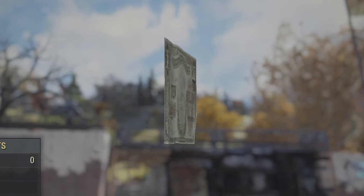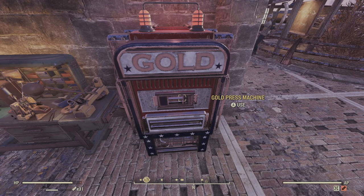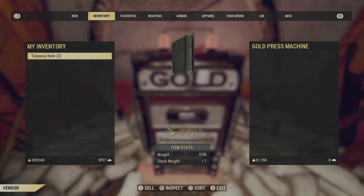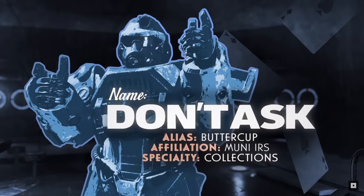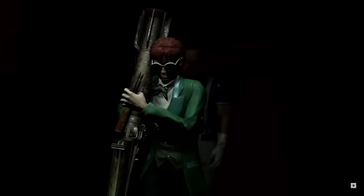You will need to trade in treasury notes at a gold press machine to get gold bullion. Gold press machines are located at the Crater, Foundation, and at Artisan's Corner inside the mall at the White Springs Resort. Treasury notes can be exchanged for 10 gold bullion each, with up to 40 notes per reset. The reset happens at 17:00 UTC every day, limiting you to 400 gold bullion daily. The limit increases to 800 during the Gold Rush community event, so look out for that if you have a lot of treasury notes.